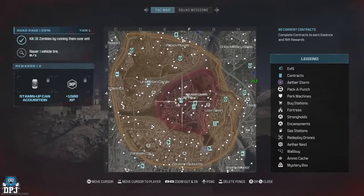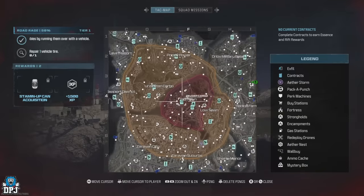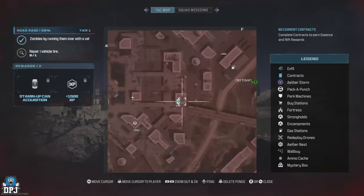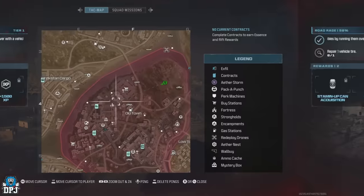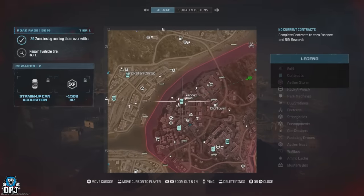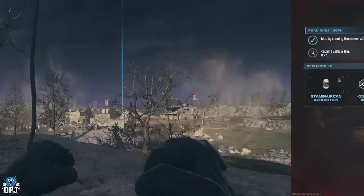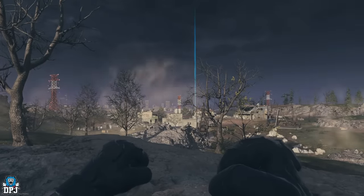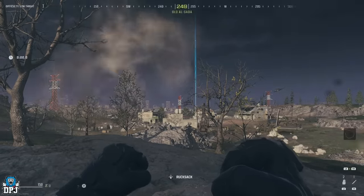If neither contract is in the red zone, I'd simply leave the game and rejoin using the exact same loadout until you see the contracts appear. Now, Deliver the Cargo is the one you want, but if you load in and the Escort ACV is here you need to cancel it first. Once you've found one of these two contracts, this is what you do to set up the farm.